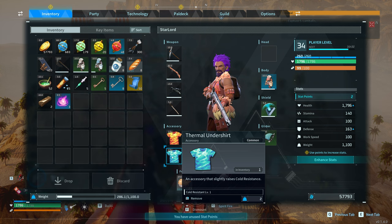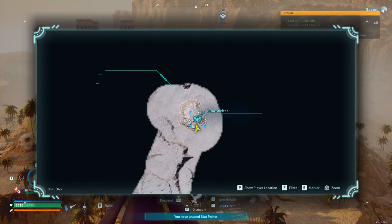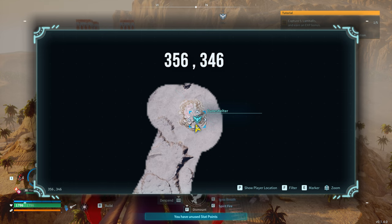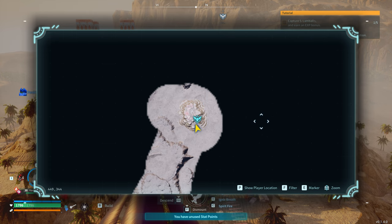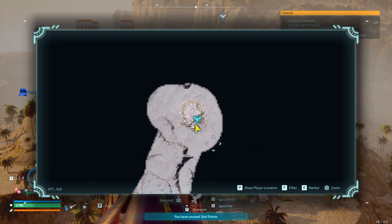There's a heat resistant undershirt and a thermal undershirt. You need to come to this location — it's called the Dune Shelter. If you don't have this on your map already, it's at 356, 346. If it's blacked out, find that location, hit your marker key — for me it's the E key — then select it and head towards that. That way it's going to be a lot easier for you to find.